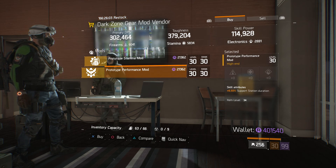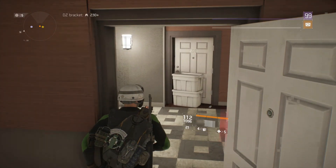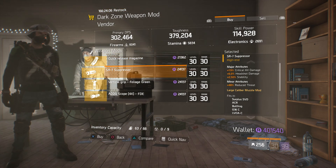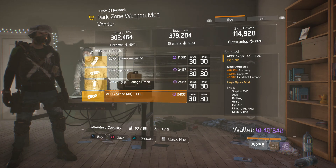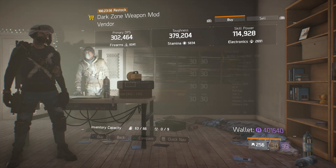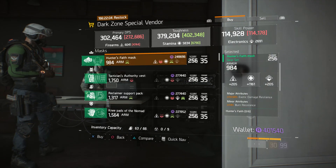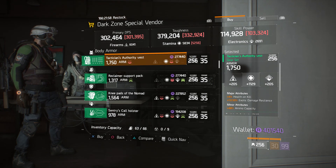In DZ04, the Gear Mod Vendor has a Prototype Stamina Mod — pretty low roll, plus 3% Skill Haste — and a Prototype Performance Mod with plus 6.5% Support Station Duration, which is pretty good especially for the new Incursion. Over in DZ05, the Weapon Mod Vendor has a Quick Release Magazine, an SR7 Suppressor — pretty decent — a Vertical Grip, and an ACOG Scope 4x Zoom — not bad there as well.